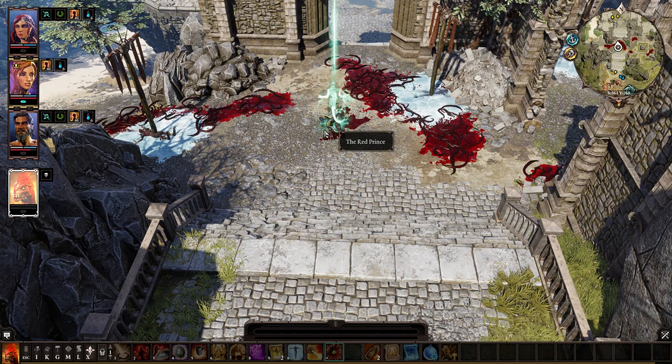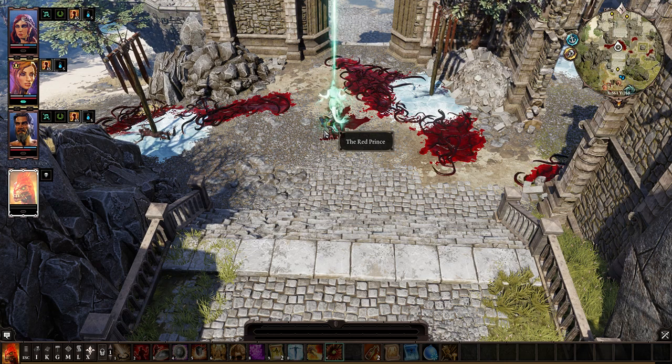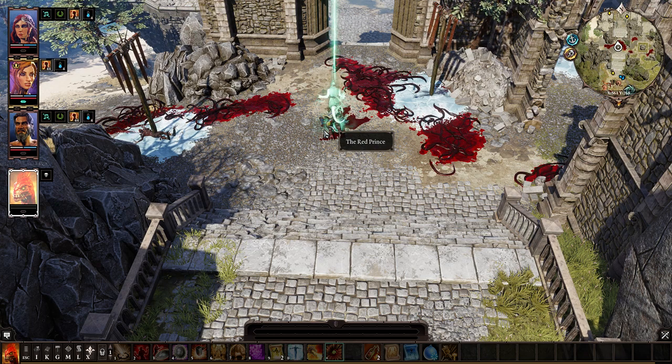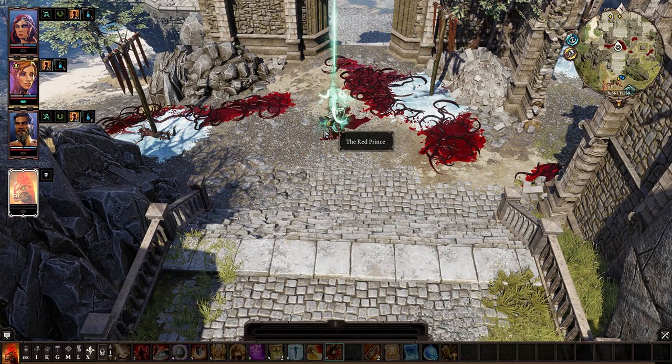If you run back before the dragon arrives, I think you can survive it. Those are the two methods: the first one is with the purge wand, the second one is helping the dragon. You'll see links under this video to the dragon quest and to the mysterious cave walkthrough. Thanks for watching — if you liked the video give me a like, subscribe, and have fun with Divinity Original Sin 2. Bye bye!